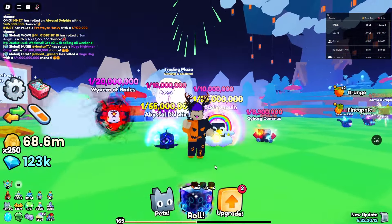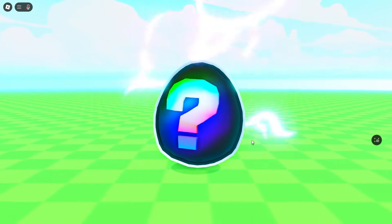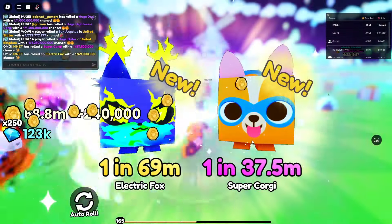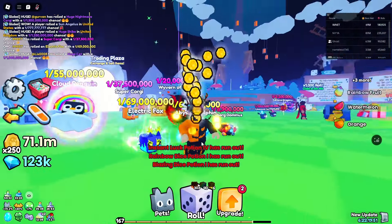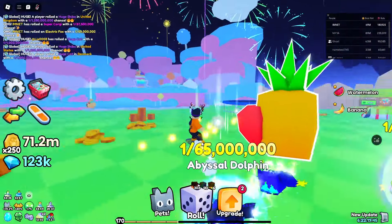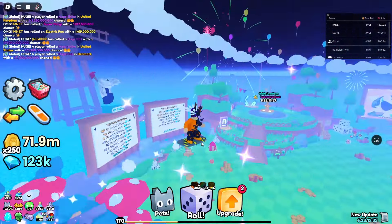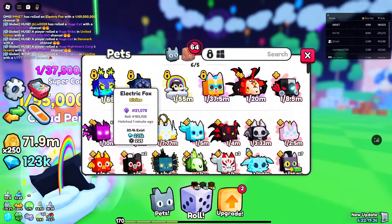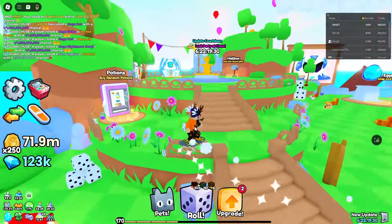Oh my god, let's go! 69 million again and 37.5 million! I mean that is kind of - that's really good. See, the Instant Luck Potion IVs are broken chat. I mean we didn't get a huge pet but that was crazy - we just hatched 65 mil, 69 mil, 55 million and 37.5 mil. Chat, that's broken! Obviously my luck isn't the greatest and I'm not going to get huge every time, but those results are crazy.